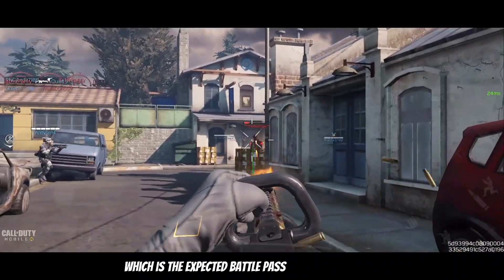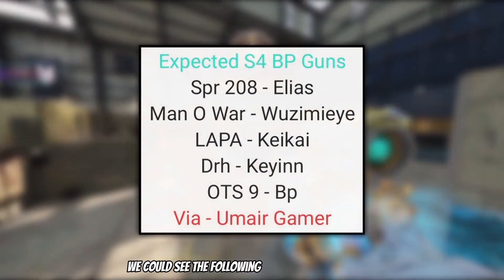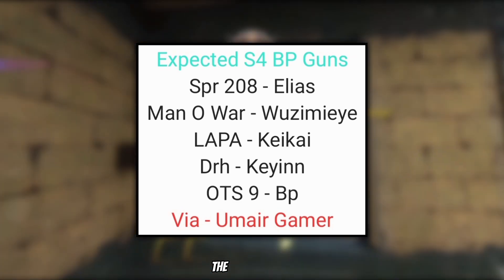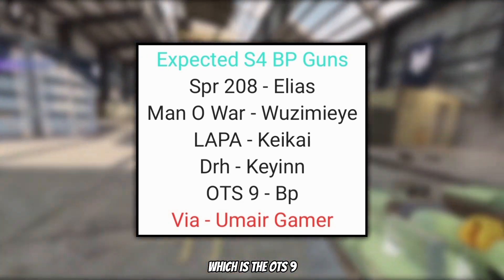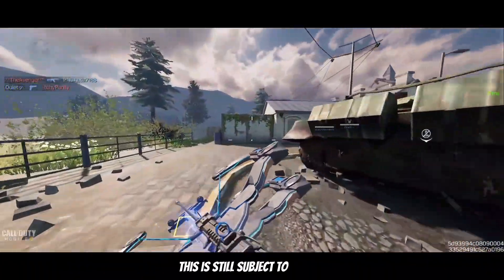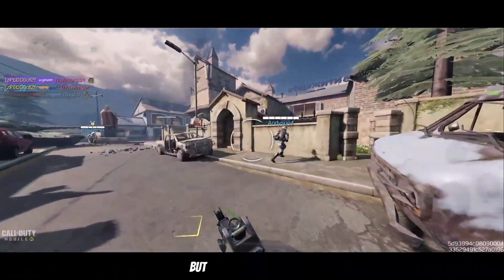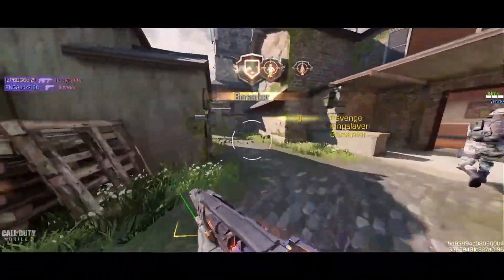Let's move on to our final topic, which is the expected battle pass guns for Season 4. According to Umar Gamer, we could see the following guns in the battle pass: the SPR, Ilias, the Man of War, the Lopa, the DRH, and the new gun at tier 50 which is the OTS-9. Please remember this is still subject to change, but most likely we could see these rewards in Season 4. There's a chance these rewards can stay the exact same, so definitely give me your thoughts on this lineup down below.